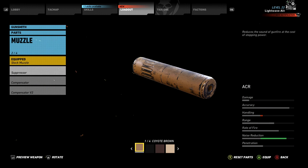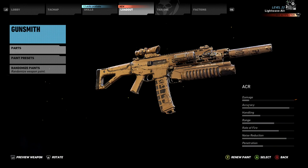Finally, of course, it's the suppressor to boost noise reduction, stay stealthy, and because I don't have to worry about any drop off in damage with this, as I have the ADV suppressor skill unlocked in the weapon skill tree.